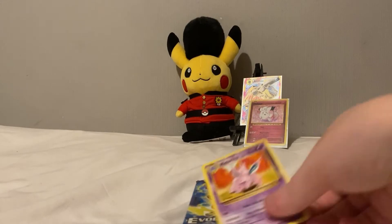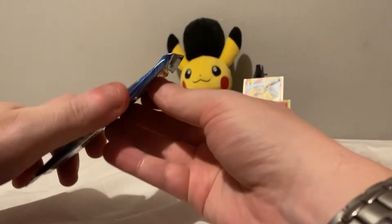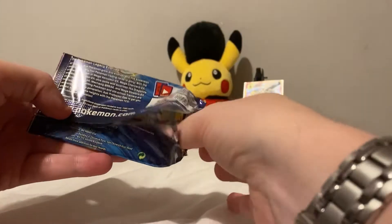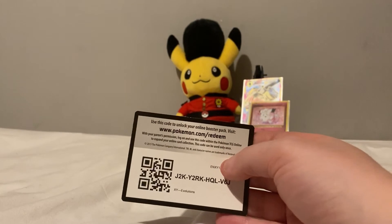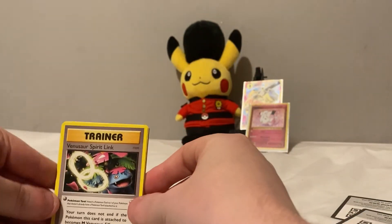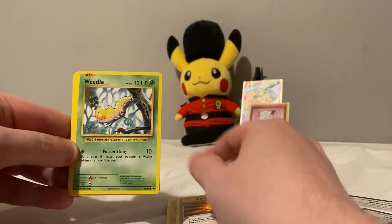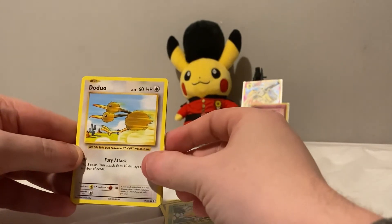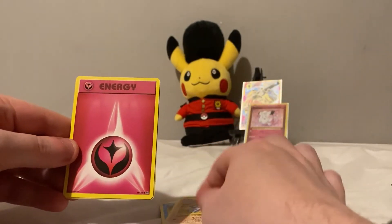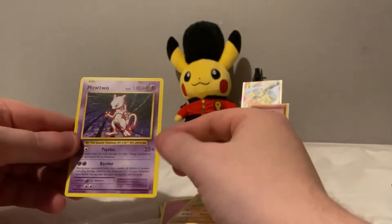Come on guys, hit that like button — give me some luck for the last pack, Raichu. Got two good pulls out of six, let's make it three out of six. Raichu pack: Venusaur Spirit Link, Machoke, Super Potion, Weedle, Diglett, Staryu, Onix, Berry Energy, Hitmonchan, and a Mew for the regular rare.